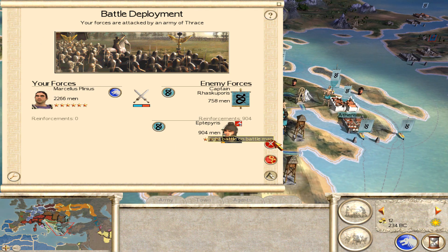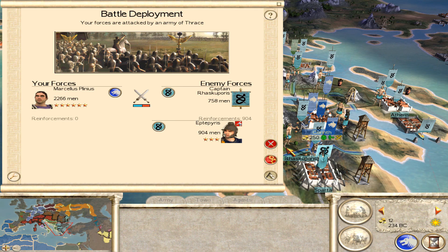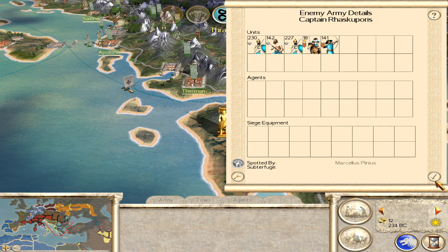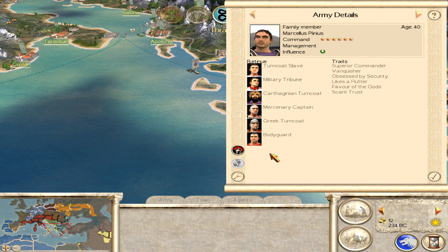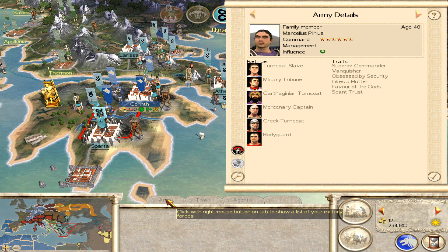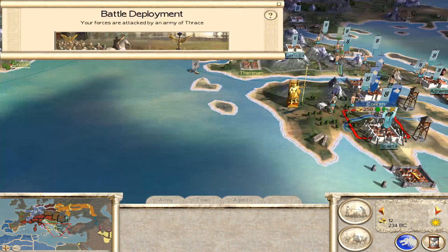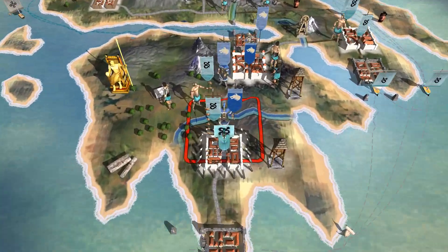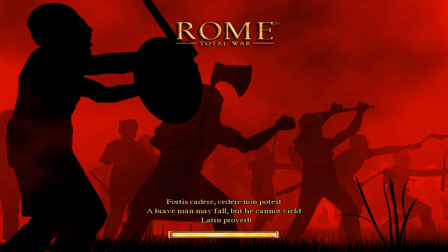Looks like Thrace also wants to fight us — they're coming to fight us at Sparta. I would think we can win this, definitely. Similar kind of situation to before: they have to come to us. Can't remember exactly what this guy has. He's got a Greek turncoat, a Carthaginian turncoat, 40 years old. I think he has the Cretan Archers, which could definitely make a difference. We'll have to see what happens with the actual terrain — I think it's going to be pretty flat. If they have to come to us and we have Cretan Archers, that's a really easy thing to take advantage of.